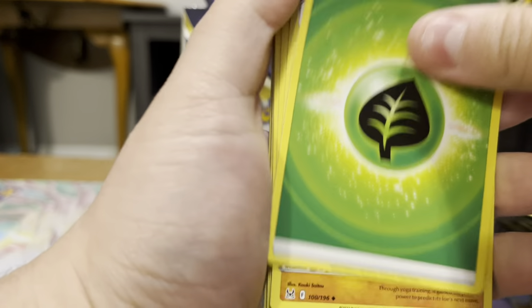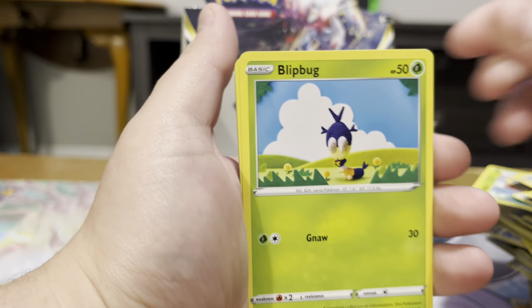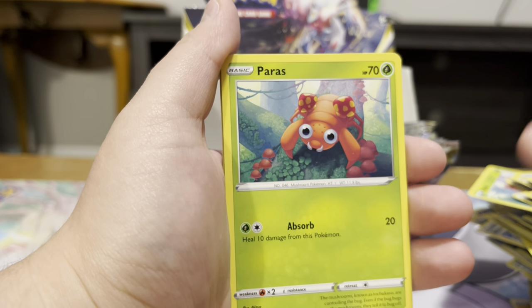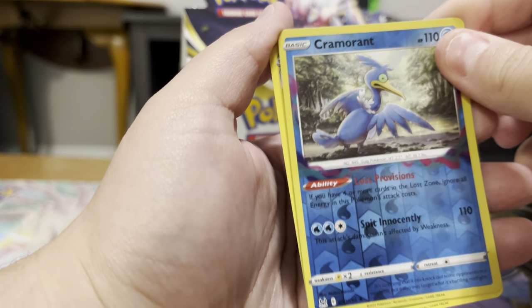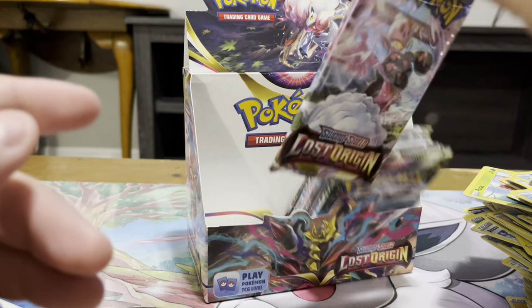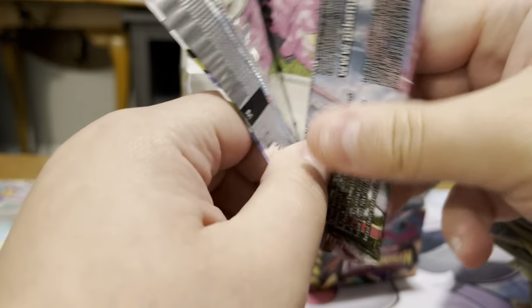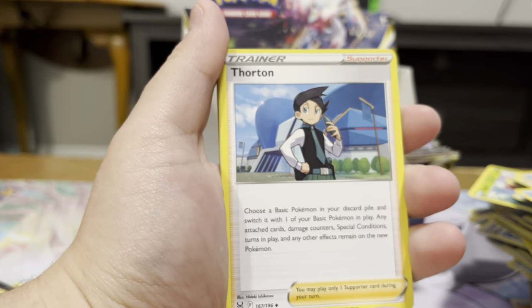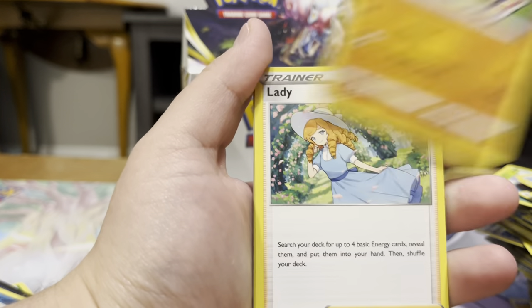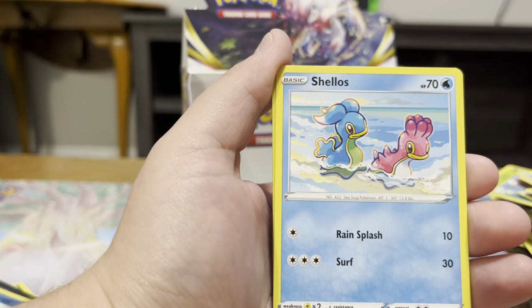I wonder if the Radiant cards are going to be as easy to pull as they were in the last set, because I know I pulled like 20 of the Lucarios. That's Reverse Cramorant — the funny bird. Parasect. Yeah, because I pulled probably between the Heatran and the Lucario, I pulled so many of them. So I wonder how frequent they're going to be in this set. We've got Mismagius, Ralts, Lickitung, Clefairy, Horsea, Shuppet, Shellos.